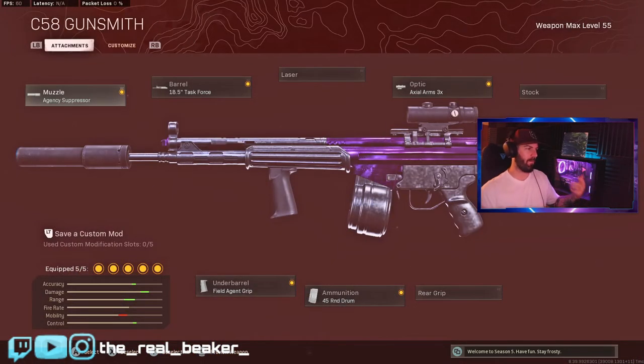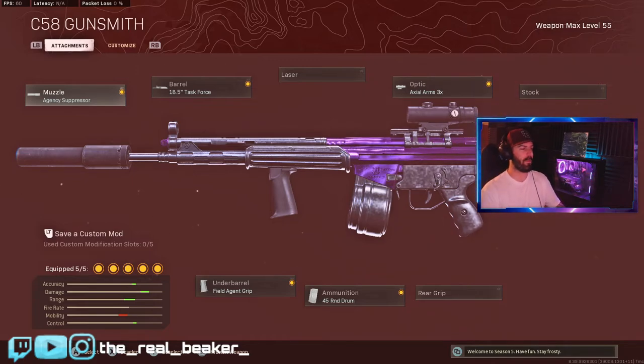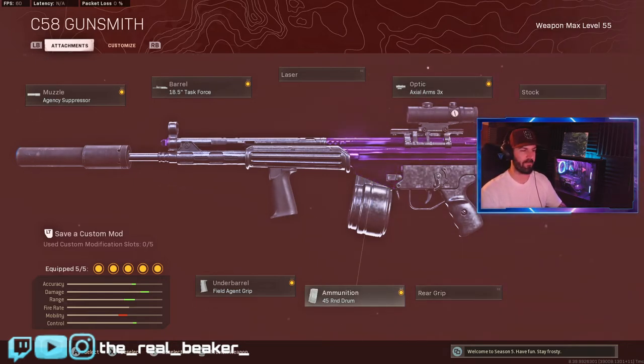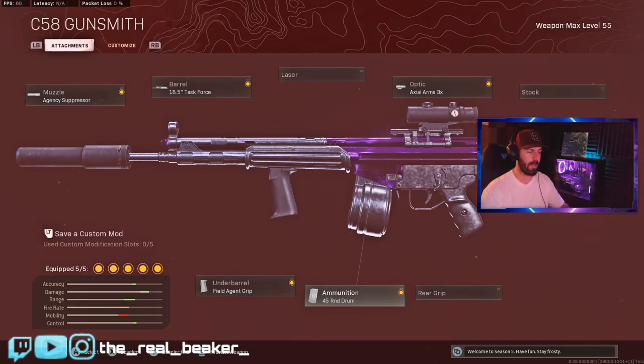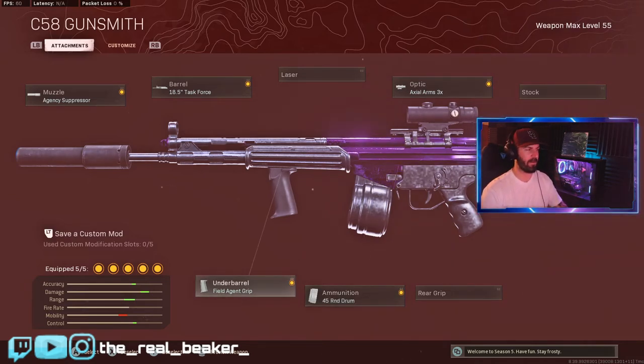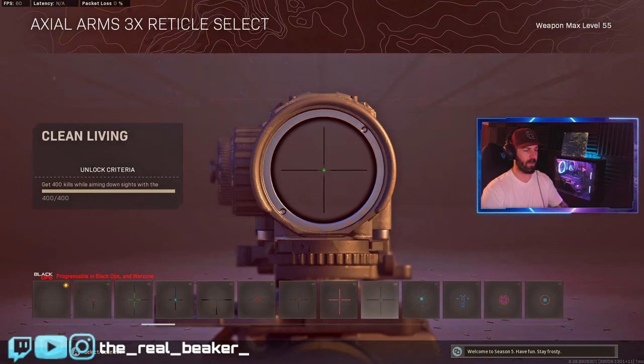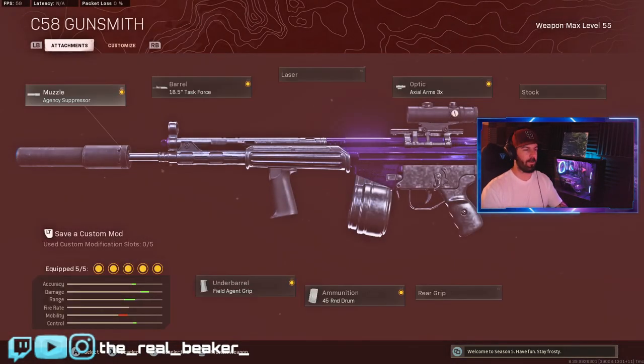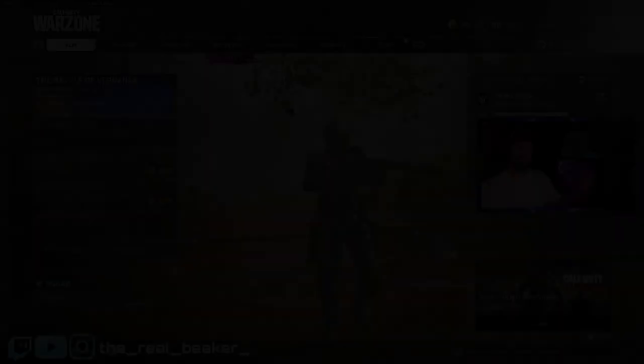The C58 build is actually almost identical to the XM4 — agency suppressor, Task Force barrel, Axel Arms 3x optic, 45 round drum. When we went over the graph it's just better for ADS times, and since this gun shoots slower than the Cold War AK, if you're okay with 45 on the Cold War AK you're definitely okay with 45 on the C58. Then we're going to run the Field Agent grip. I personally run the Clean Living optic — just a nice clean green plus sign — rather than the T-pose reticle, and it seems to help me out.